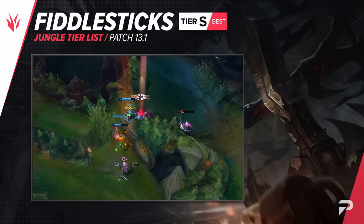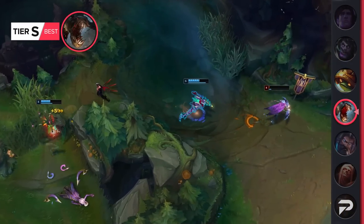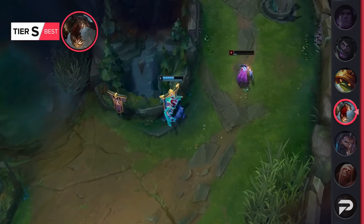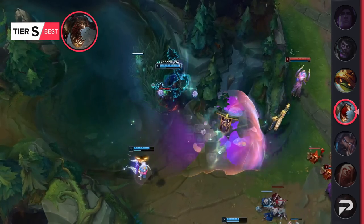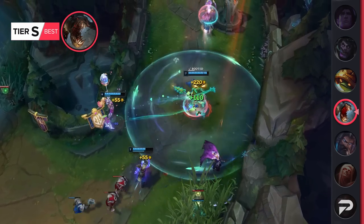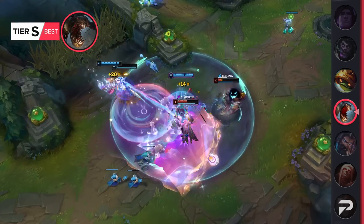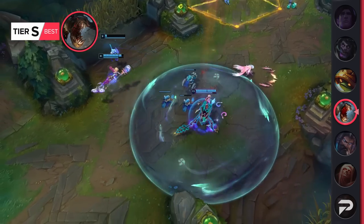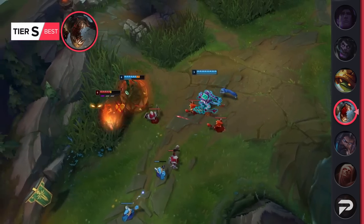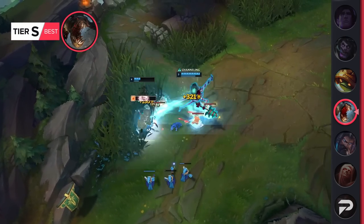Fiddlesticks moves up to S tier this patch. He typically does a little bit worse in lower ranks than high elo, but with so many other strong meta picks being nerfed there's more room for him to move up. Fiddlesticks is a super elo-inflating champion — you don't really need good mechanics to make him work. The key is just using his ultimate on cooldown but in the right place. Early game that means going into a lane where you'll have the easiest time collecting kills — typically immobile foes or allies with CC or good follow-up damage. As the game goes on, focus on clearing vision and ulting from the fog of war. If you manage that, you'll very easily find yourself solo carrying games even from a big deficit.